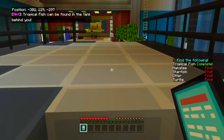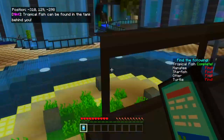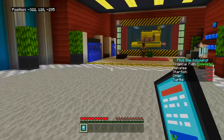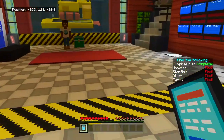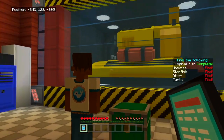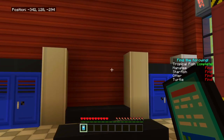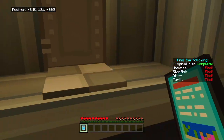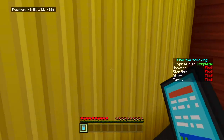Once you scan an animal, you need to return to the lab and upload the scan data to the computer. You go up to the computer and upload the data you scanned by pressing the appropriate button for the animal you just uploaded. Tropical fish can be found in the tank behind you. This lab looks really technologic. Oh, there's a door — you can't enter it, though.